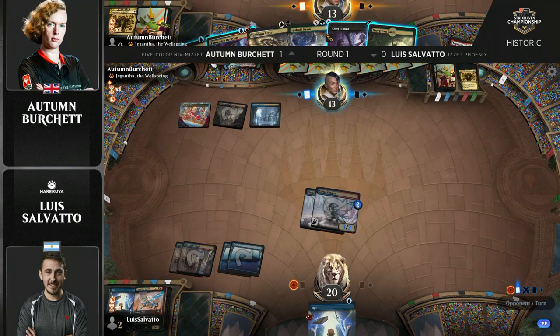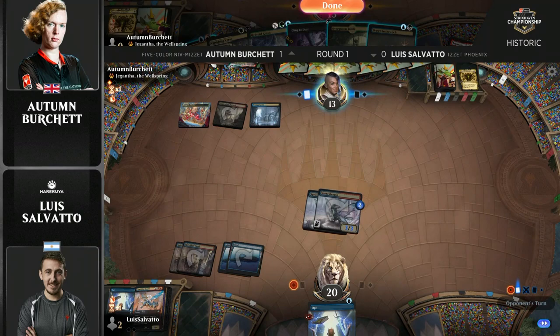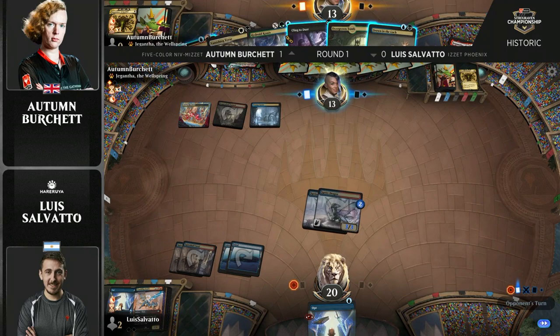There's also a Cling to Dust to gain three. I'm wondering what that Dimir card is on the left side of Autumn Burchett's hand. It's Drown in the Loch. So actually things aren't too bad here, because you can go Drown in the Loch on the Sprite Dragon, and that will buy you some time.